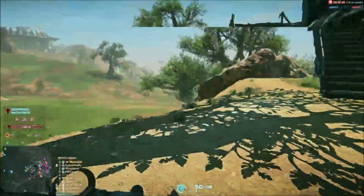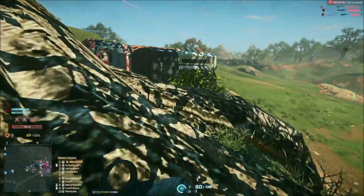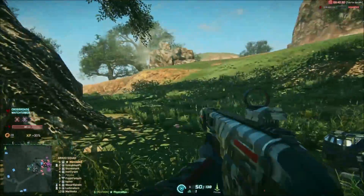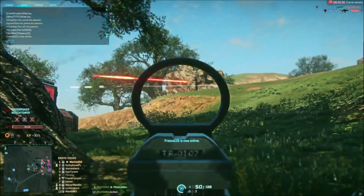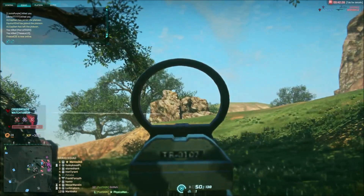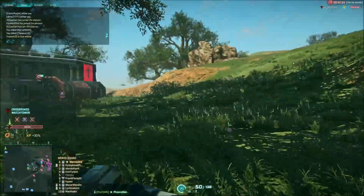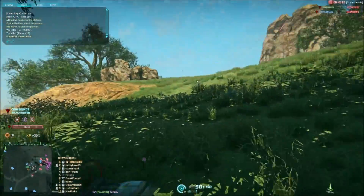From a damage per bullet perspective, the MSWR equals all the other TR LMGs. This is 143 damage up to 10 metres, and 125 afterwards. Apart from the TMG 50, which actually does more damage per bullet, but this is geared as a longer ranged weapon, so as a result this doesn't really concern us.